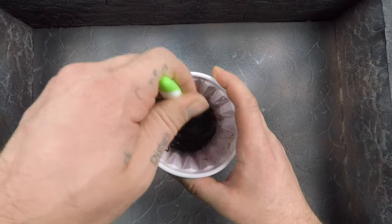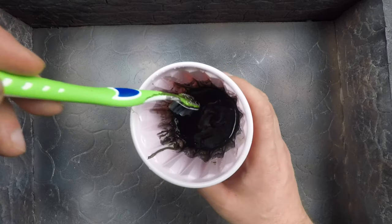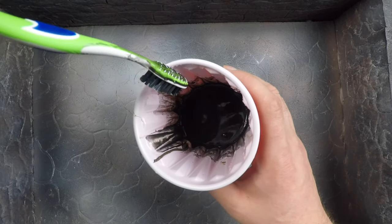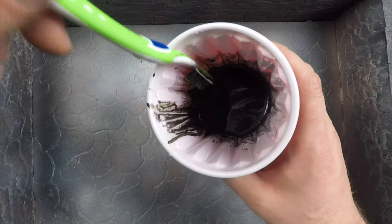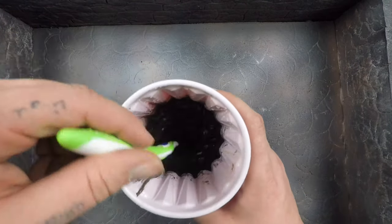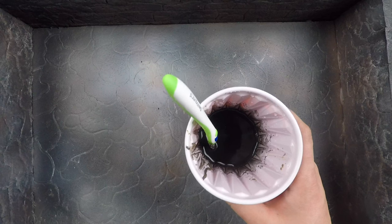Now we're just going to give that a stir. It should have a little bit of body — see how it just runs back down? But when you pull it up it's not super thin, it's got some pigment in it. That's what we want. Now we're going to take this with a big brush and just sloppity-doppity it all over the place.